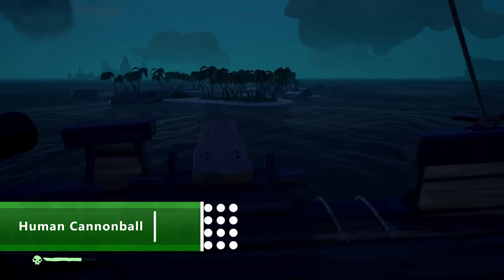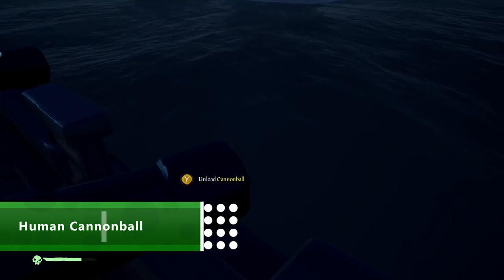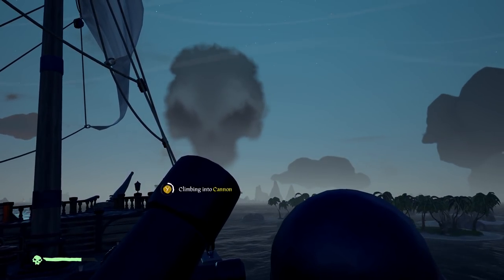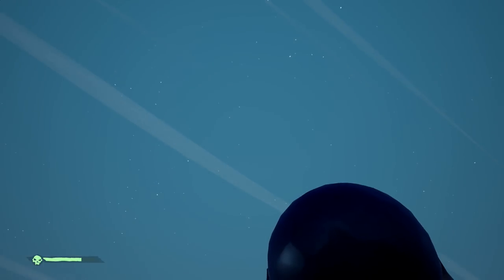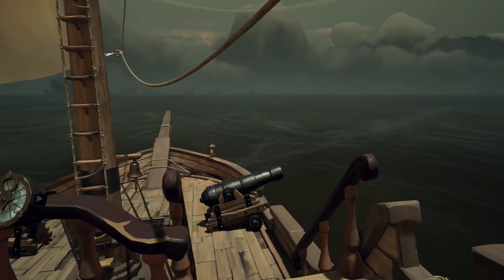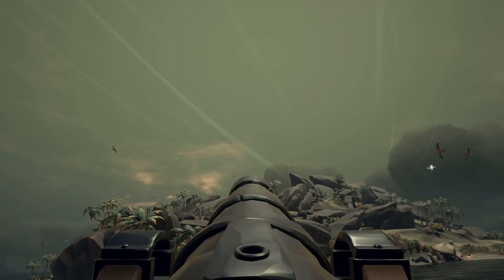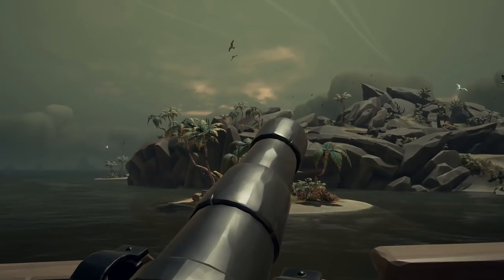Let's get a biggie out of the way early: how do I fire myself from a cannon? First of all, you need to make sure the cannon is empty, so hold Y to unload the ball itself. Now look at the end of the cannon and you'll have the option to hop in and fire yourself. This is the only way to travel. Note that when you're inside, you can't aim the cannon, so you need to do this before getting in. Just select the cannon as you normally would and point it where you want to go.